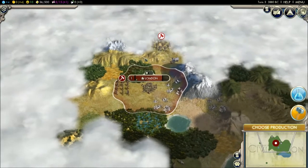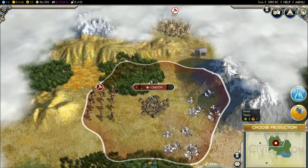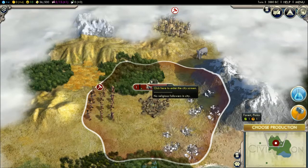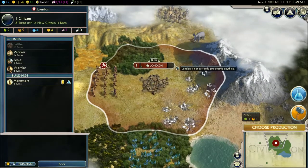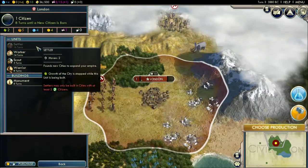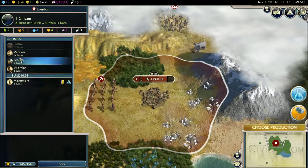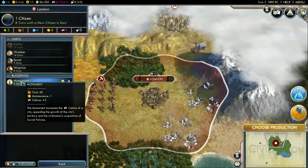I have my city, and this little star here means it's your capital city — it's the first founded city and your main city. That's what that little silver star means. And then you want to choose production — it'll tell you to choose production, and this means you can produce things within your cities. It shows you how many turns it'll take to get whatever you need to make a certain unit, building, or wonder.